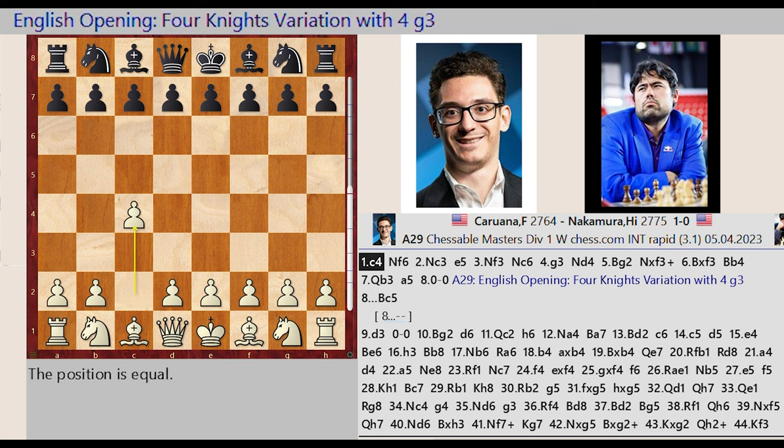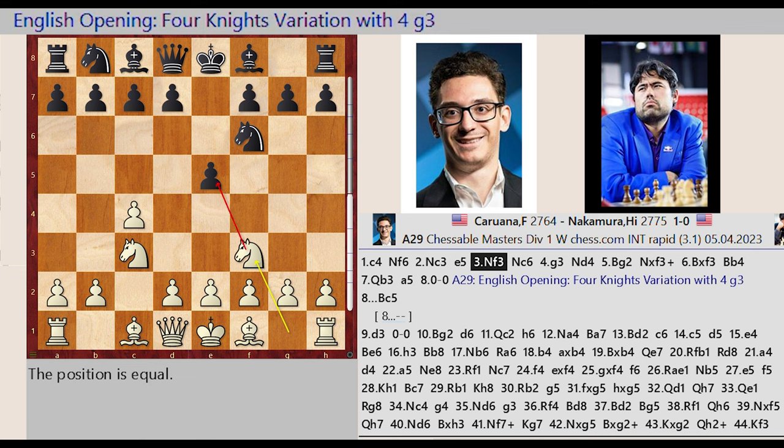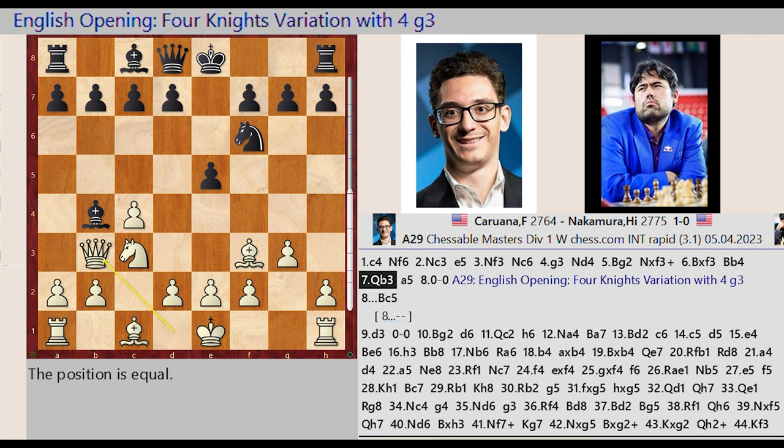C2 C4, Knight G8 F6, Knight B1 C3, E7 E5, Knight G1 F3, Knight B8 C6, G2 G3. Knight C6 D4, Bishop F1 G2, Knight D4 takes on F3, Bishop G2 captures F3, Bishop F8 B4, Queen D1 B3.